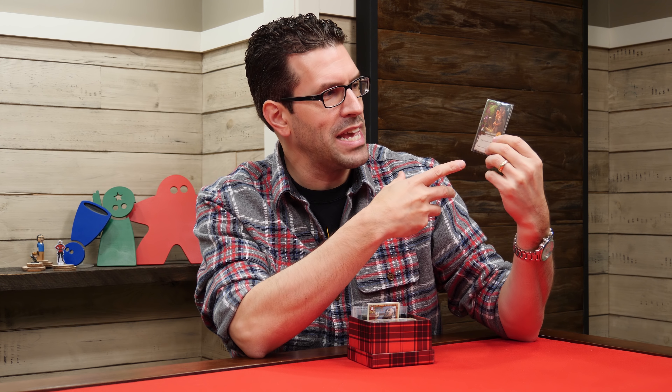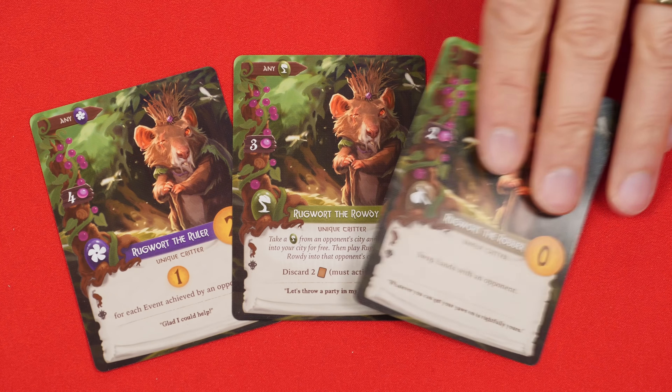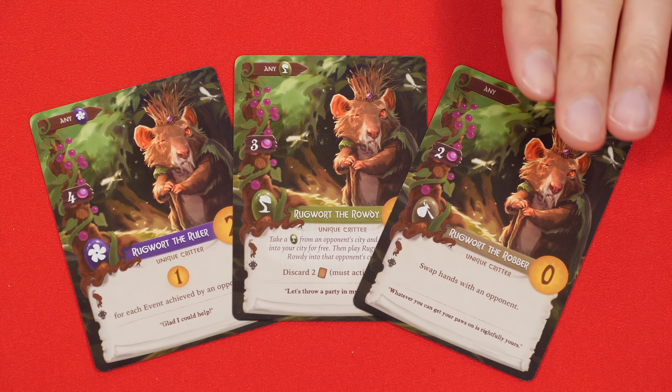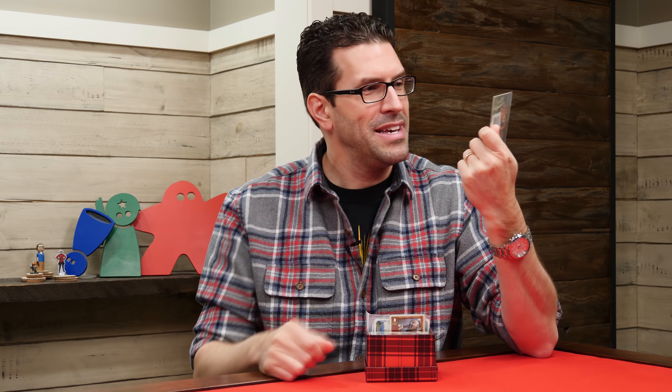Next in here we have what I believe is a three-card pack for Everdell, and this adds, as I understand it, a new solo opponent. Now this is not a game that I've played but I do know it's popular, and they warn that these are not recommended for beginner players. But I mean, how nasty could a rat be?